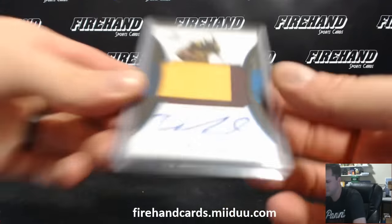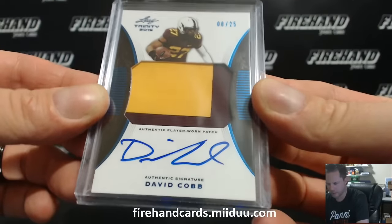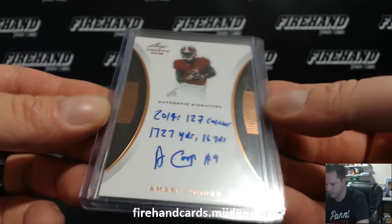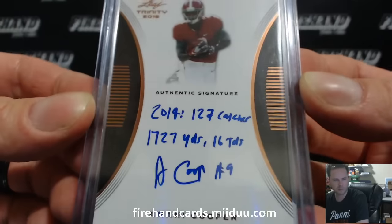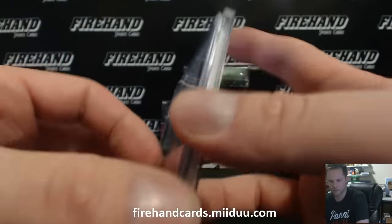Patch Autograph is David Cobb, Titans, number 8 out of 25, for Robert Clemons. And the final hit — Amari Cooper for the Raiders. Very nice. D&H Martin. Inscriptions, stats inscriptions, Amari Cooper. Good stuff.